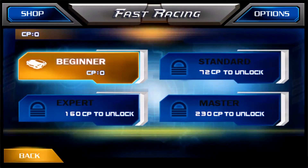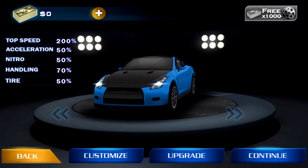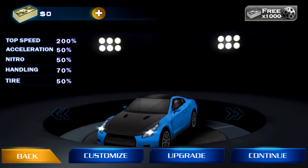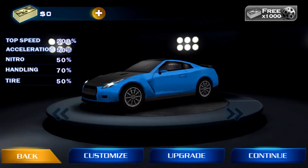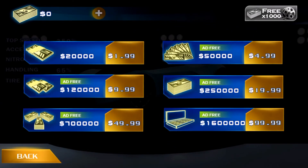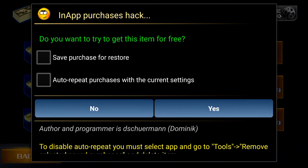I'm just gonna start the game and select a car. As you can see, we have no money yet. I'm gonna click the fastest car — there are a bunch of cars, a lot of them, but I prefer the fastest one. I'm just gonna click on the plus sign and tap 999 — and it says it's free. When I tap it, Lucky Patcher is gonna purchase it for me.